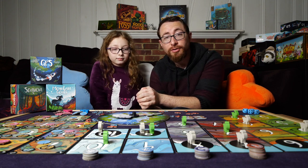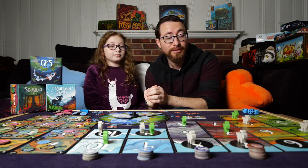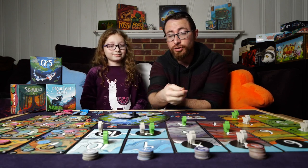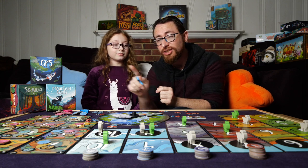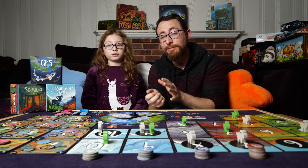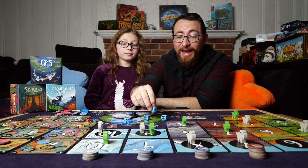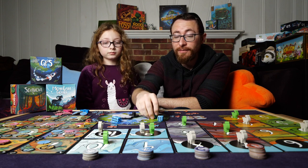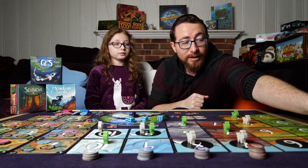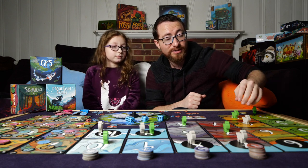Now for Mountain Goats — this game has elements of Can't Stop, but ultimately you roll the dice every single time on your turn. Unlike GPS and Sequoia where turns are simultaneous, in Mountain Goats you actually take turns. You roll the dice and come up with any number of pairings. For example, pairing a five and two threes for a six — you move your mountain goat token up the five track and also up the six track.